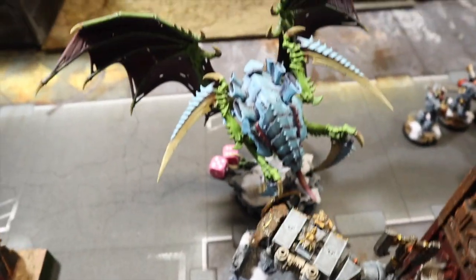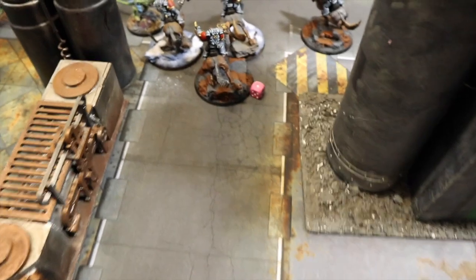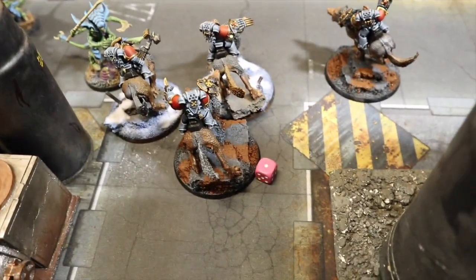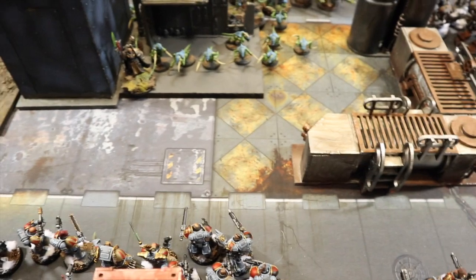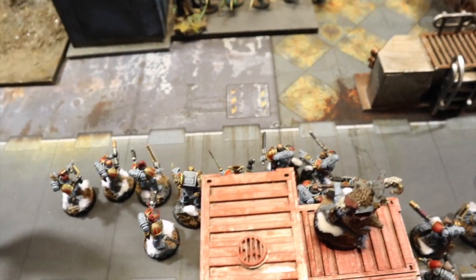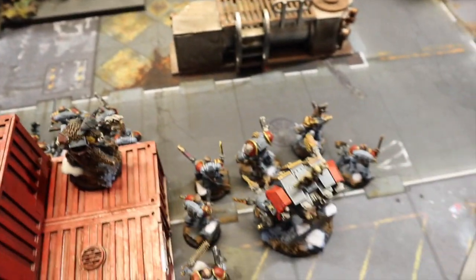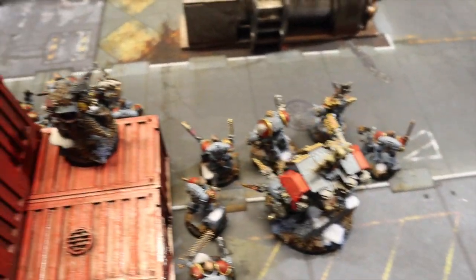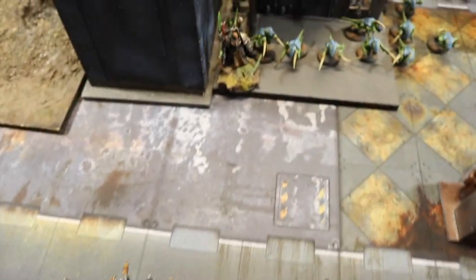The Venerable Dreadnought swung in but didn't manage to finish off the last wound on the flying Hive Tyrant. The Thunder Cavalry came pouring across and obliterated a squad of Warriors. The Tyranid Prime heroically intervened - between all their attacks back they killed one Thunderwolf and wounded another. At the end of Battle Round 1, Tyranids hold the center but Space Wolves have First Strike, so both armies are on one point each.